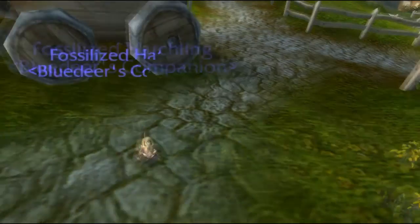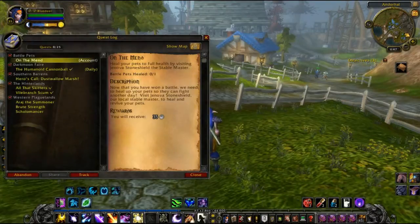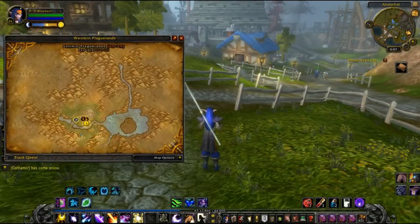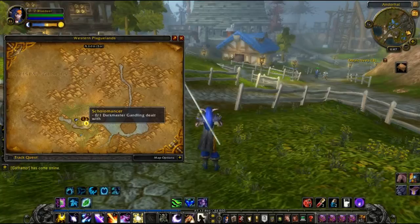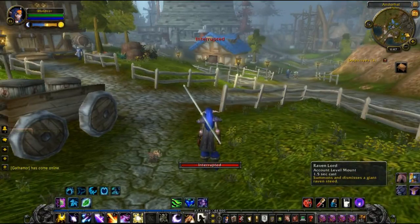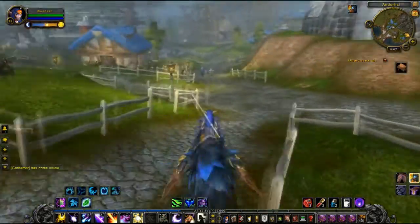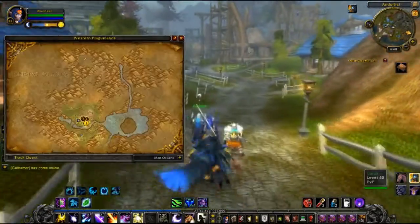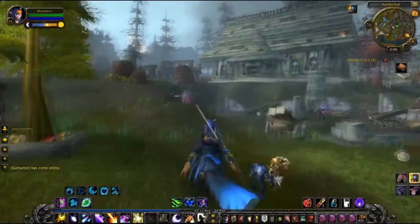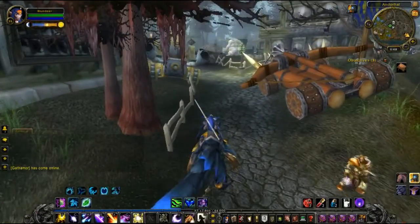We are here in Western Plaguelands — pretty new to the zone, but we got our foot in the door last episode with a couple of starter quests. We've got three quests on the go: deal with Dark Master Gandling, kill Rattlegore, and also get Arage's phylactery shard — hope I pronounced that right. I'm guessing he's in here, so let's prowl — that's probably the best plan of attack.